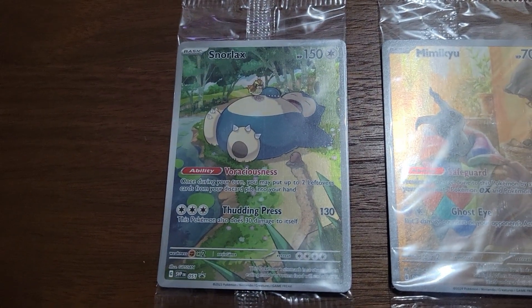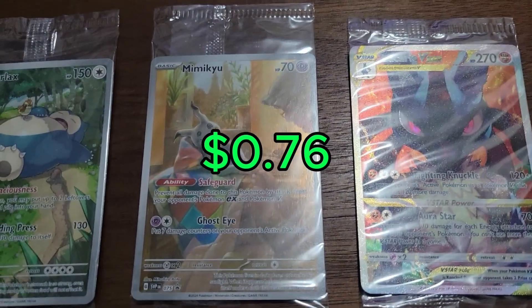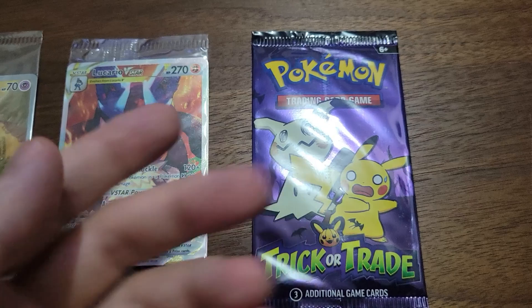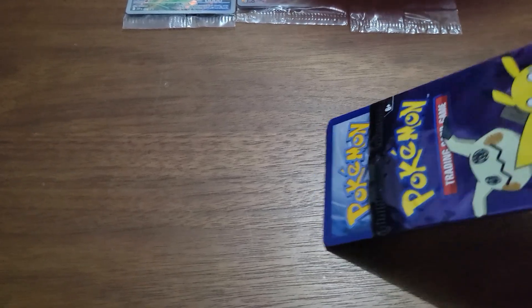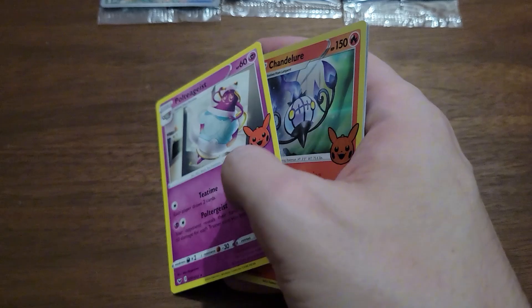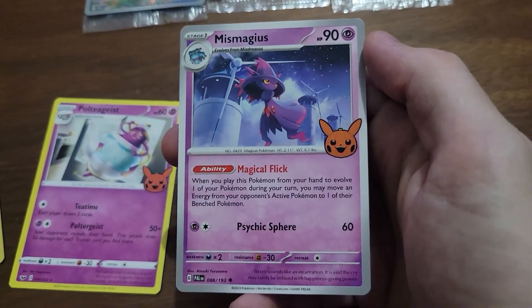As a little bonus footage, this just arrived in the mail — I ordered these independently. I've got a Snorlax promo card, a Mimikyu — I really like the art on this one — and then a Lucario, which is also one of my favorite Pokémon. The seller also included a trick-or-treat booster pack. I'll open this up with one hand — we've got a Poltergeist, a holo Chandelure, and a Miss Magius. Cool!